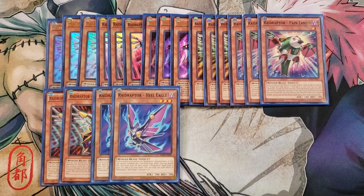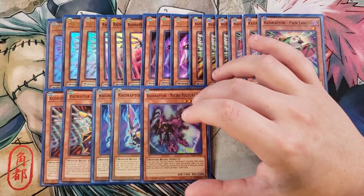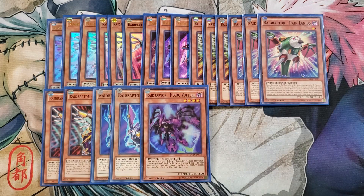We then play a single copy of Necro Vulture. This card is really good because you tribute it along with a Raid Raptor monster, then you get to target one Rank Up Magic spell in your graveyard and add it back to your hand. You also cannot XYZ summon for the rest of the turn except with Rank Up Magic spells, but it's a really good one-of just to be able to get your Rank Ups back from the graveyard.